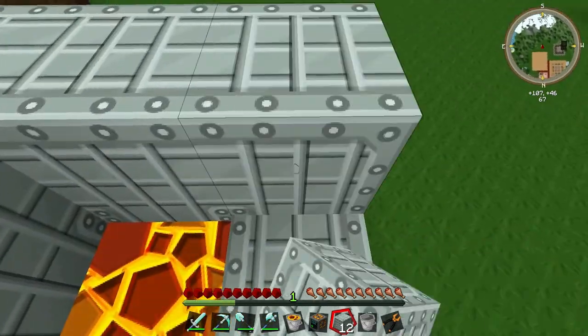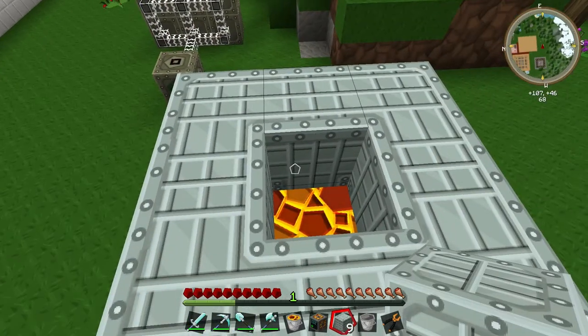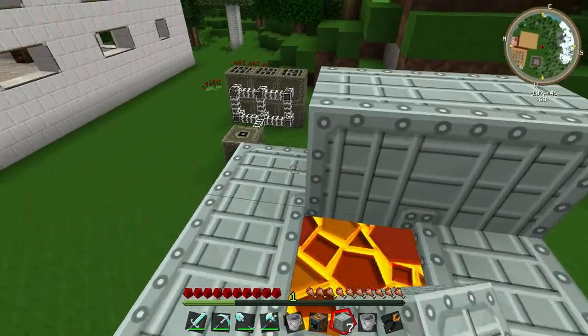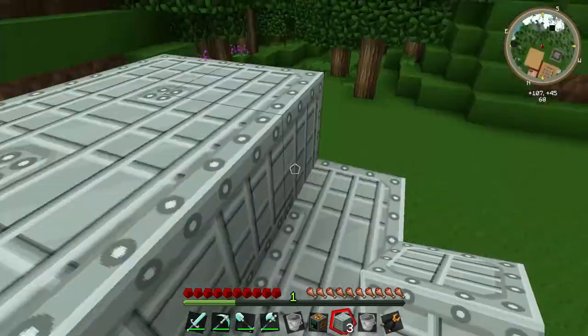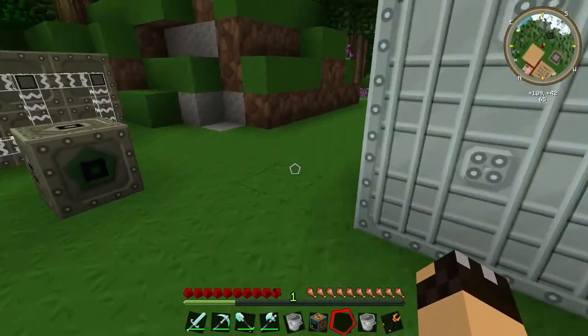Let's build the second level. Be careful when you're building this not to fall into the lava — it is easily done and I have done it myself. Fill that one in with a lava block as well, then take the remaining nine machine casing blocks and fill in the spaces. You can leave those middle blocks empty, but I'll explain why we've put the lava in there.